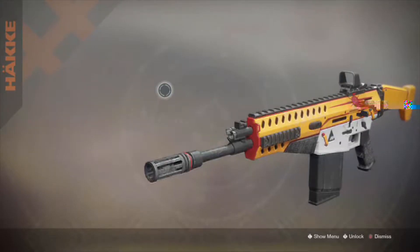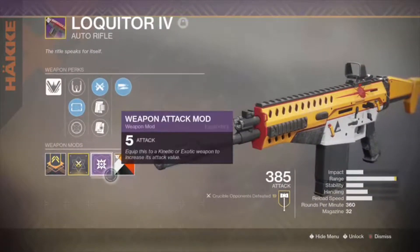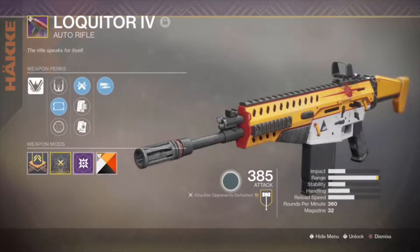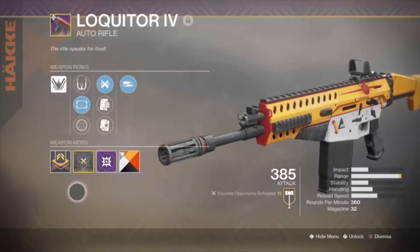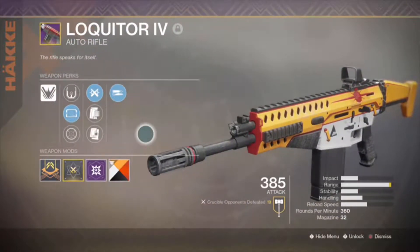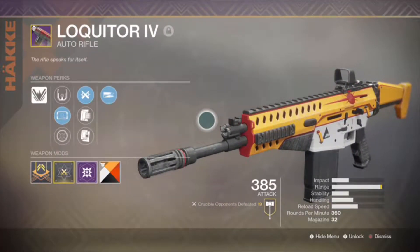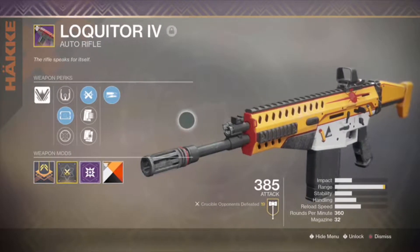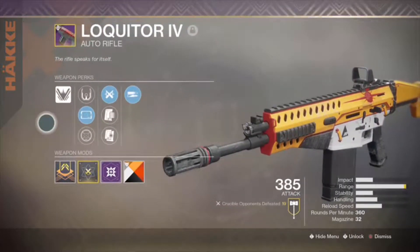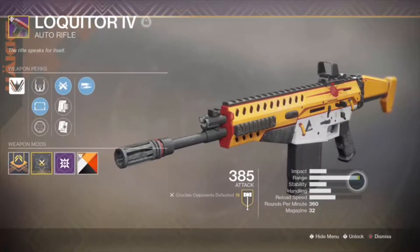Before we get into PvP, this is the gun. It is called the Liquid Ore and it is a gun from New Monarchy that you can get during the faction rallies event. It's one of the dark below weapons, and whenever I first got this gun I was like, no, this gun is not good. Then I decided to try it out in a Crucible match. I was playing with John and I was like, dude, this thing is a scout rifle but disguised as an auto rifle — the description says it all. The rifle speaks for itself. This thing is incredible, and it's masterwork with range, so what else could I ask for.